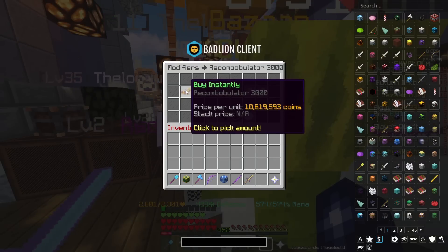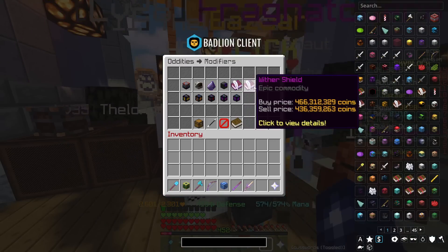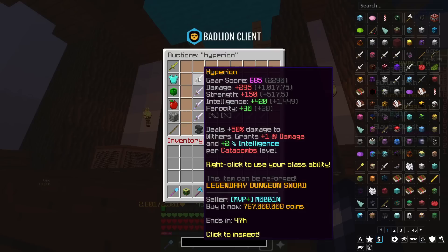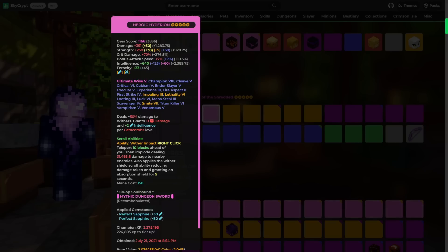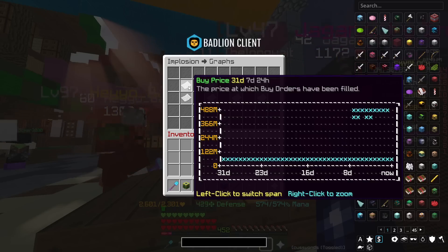If you want to re-combobulate an item, that's almost 11 million coins. The three scrolls you would put on a Hyperion add up to over 1.4 billion coins. Considering a clean Hyperion is 767k and a Necron's handle itself is 715k, something's a bit off. That means, at the moment, the price of a relatively bog-standard scrolled Hyperion is well over 2 billion coins. The prices of scrolls were definitely on the rise prior to the Garden Update anyway, but it's almost been like a catalyst.